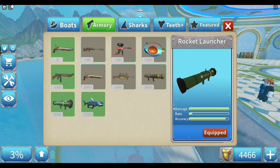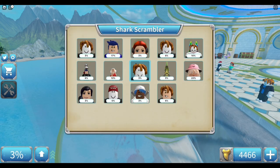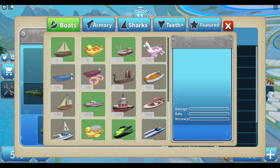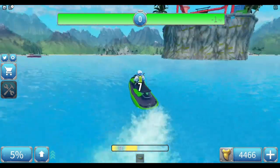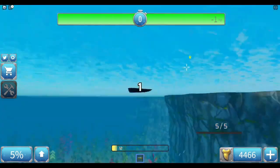Sometimes the rocket launcher doesn't work well with certain boats. For example, with a big speedboat you can't shoot backwards, only forwards. But in the jet ski, you can shoot in any direction. I would also recommend saving up for the killer whale orca — definitely the best shark for grinding. Start off with the hammerhead first, but the killer whale orca will help you massively when you're playing as the shark.